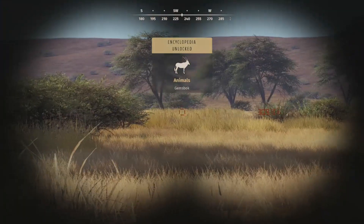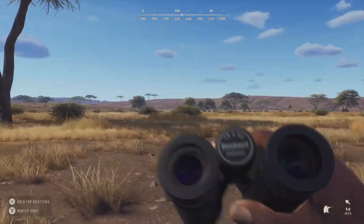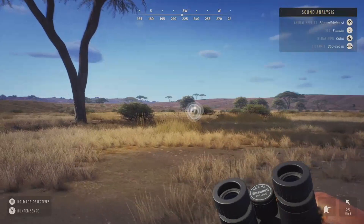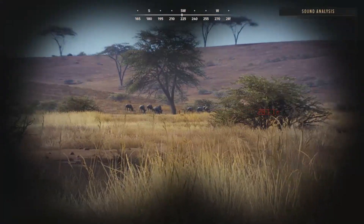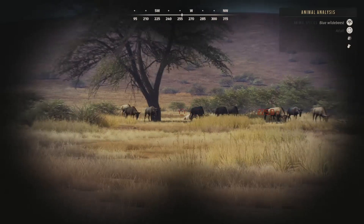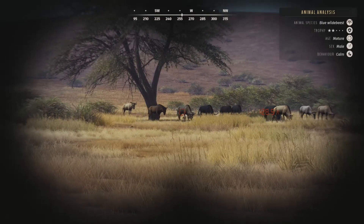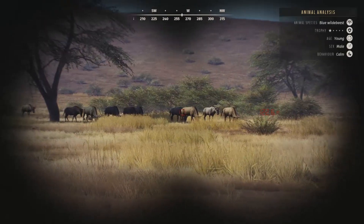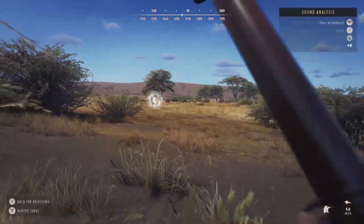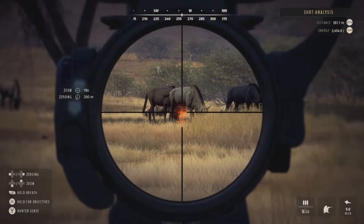Now let's look at these blue wildebeest. I know there's a two-star mature in there - I'm going to move to the left a bit to get better spotting on them. We have a four-star mature blue wildebeest right there - that's one to keep an eye on in case he becomes a five-star. We also have a two-star mature. The rest are one-star adults and one-star youngs, but the two-star mature is the best overall one to take down. Let's get the 30-06 out.